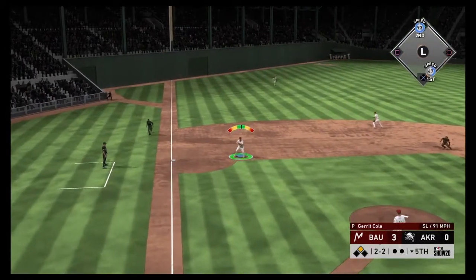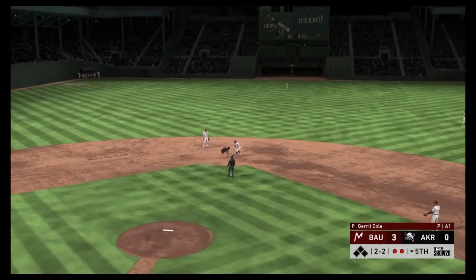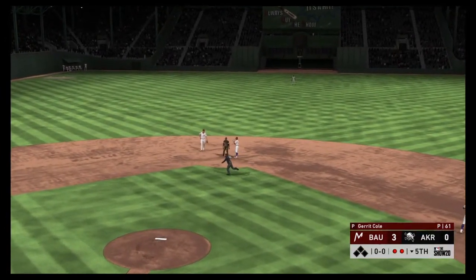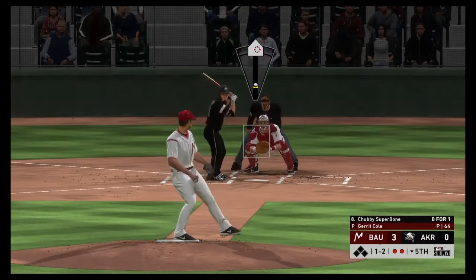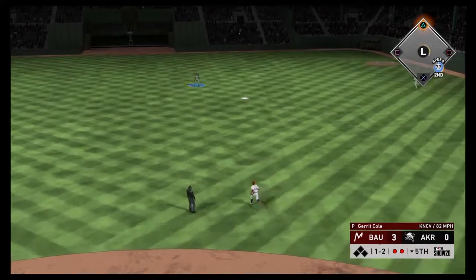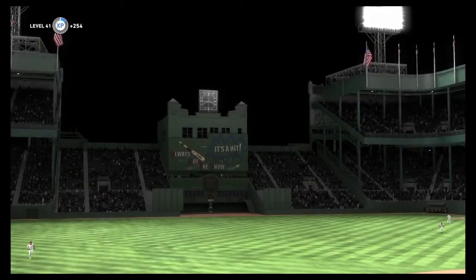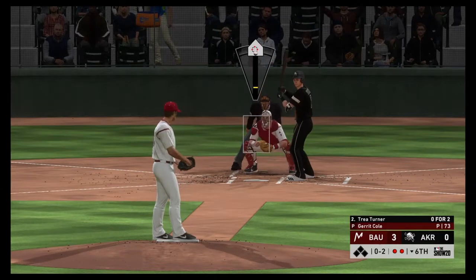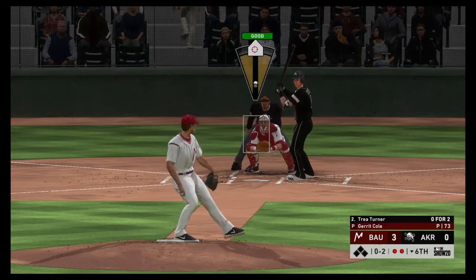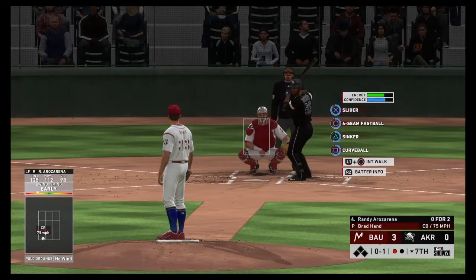This is swung on and hit down to Machado at third, and there's one away. The tag, and they got him at second base. He's in control of all his weapons right here, one strike away from five shutout innings. And this is hauled in on the run. Cole gets the sign, here it is on 0-2, and he struck him out.